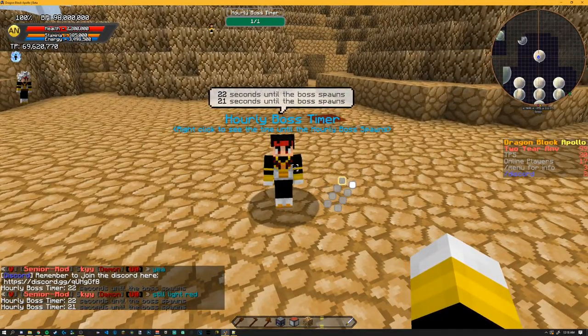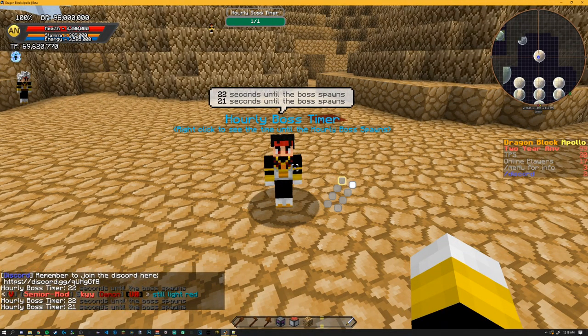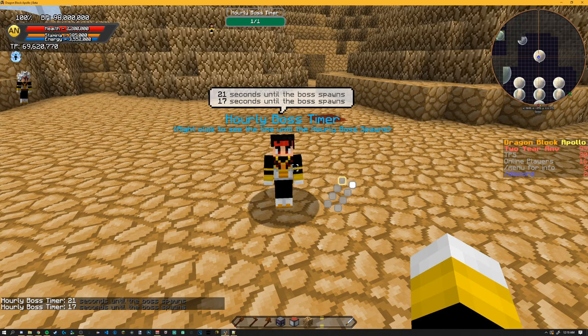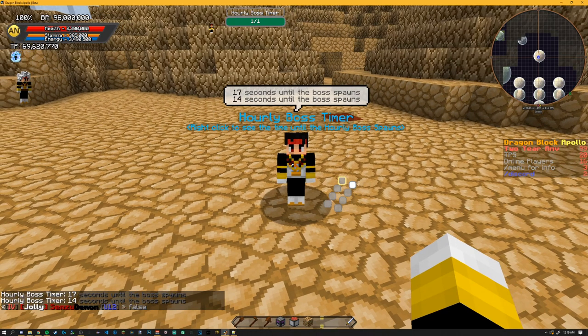I set this one to one minute for testing. It will show seconds if it's going to spawn in less than a minute — you right-click and it will show you seconds. If it's over one minute, like 10 or 20 minutes, it will show you a minutes countdown.